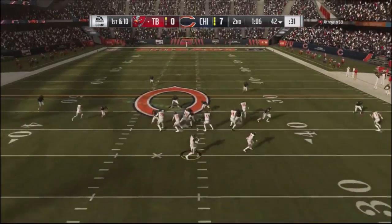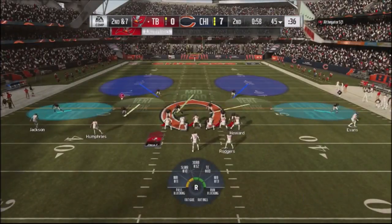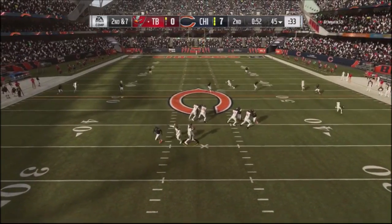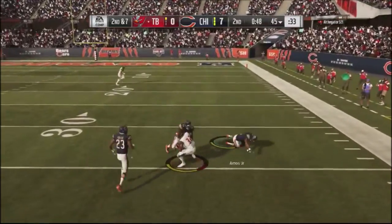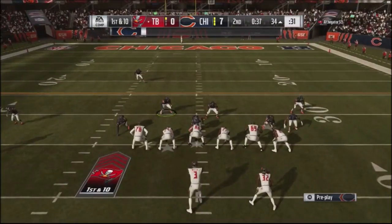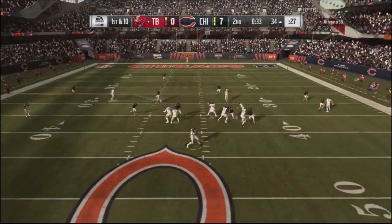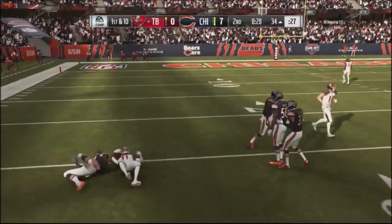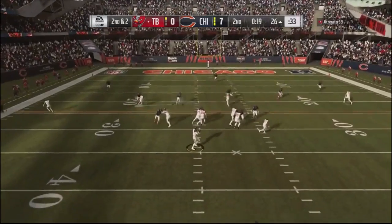I jump into cross man again and try to get pressure off the edge, but he hits the guy across the middle — the area I'm supposed to cover. Going into cover two, this seems to be his Achilles heel. The defensive back was in position for an interception — could have been a pick six — but Fuller played stupid and the CPU bailed him out. He drops into smash and hits a hitch route, one of his go-to plays.